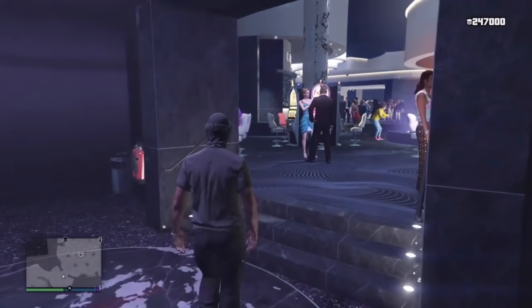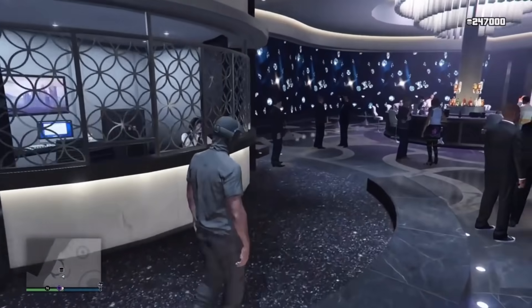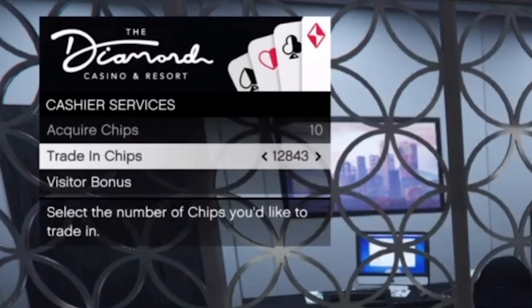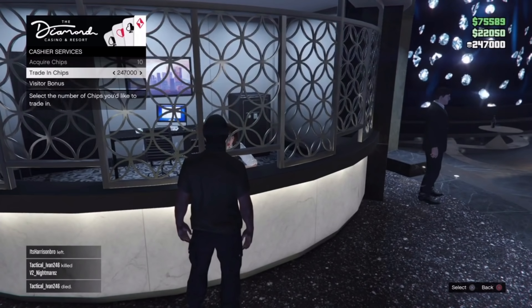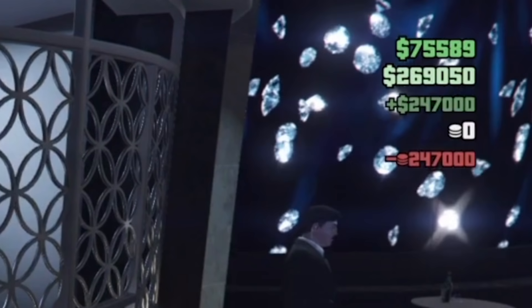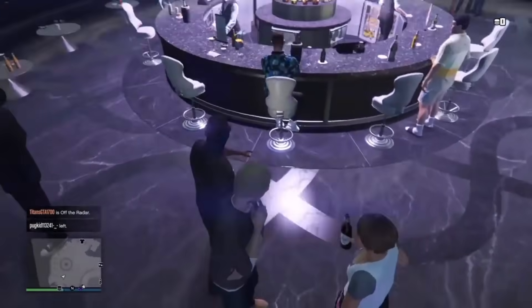We're here at the cashier section. You're going to trade your chips. I'm going to trade all my chips. We're at 247,000 chips now. All you need to do is press X. Are you sure you'd like to trade your $247,000 chips for $247,000? Yes. As you guys see, all that money went to my bank account. This glitch is very easy — if you're about to lose, hurry up and close your game, start all the way back over, and keep doing the steps. You can make good money off this glitch.